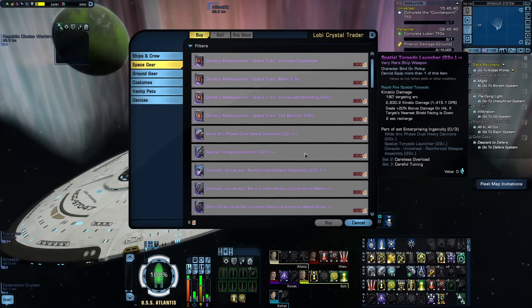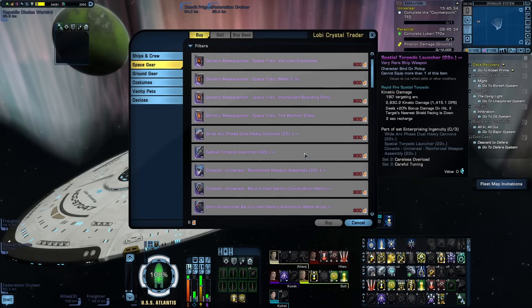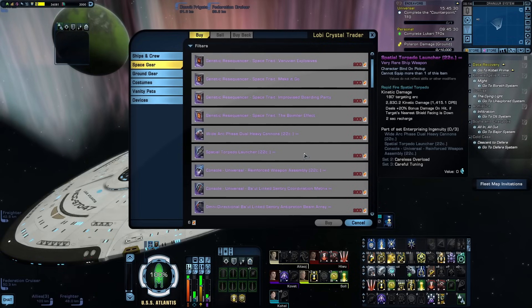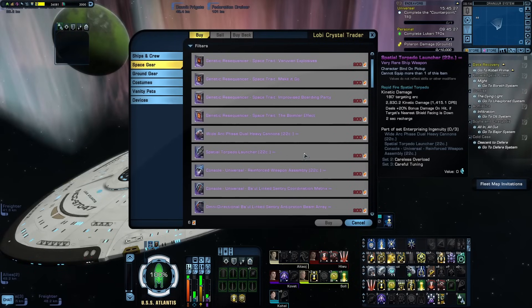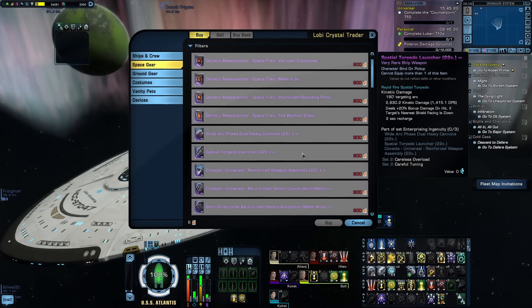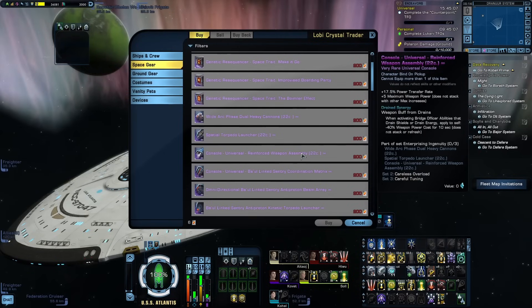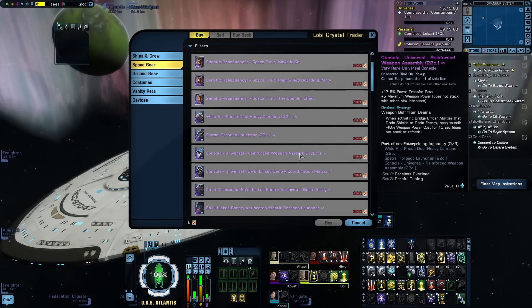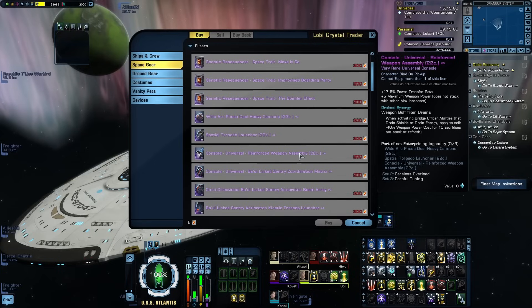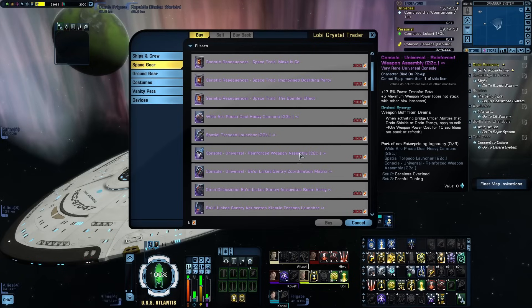The Spatial Torpedo functions more like a Missile Launcher than an actual torpedo — it doesn't do a lot of damage, but it has a very low 2-second recharge time and a 180-degree firing arc. When dealing damage to a target whose nearest shield facing is down, it deals an extra 20% bonus damage on the hit, though this only applies to the torpedo itself. The Reinforced Weapons Assembly Console has passives for power transfer rate and maximum weapons power, though that max weapons power won't stack with isomag consoles. Its passive ability lowers weapon power cost by 40% for 10 seconds when you activate a Bridge Officer ability that drains shields or energy.